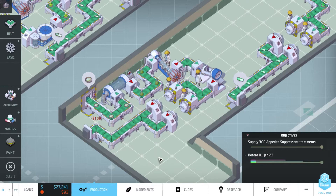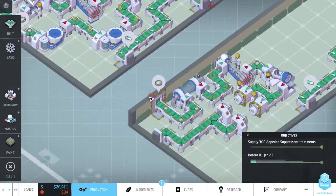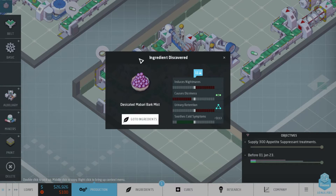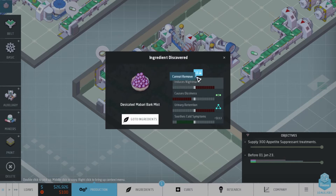Hope you guys like this sort of playthrough of this scenario here. Feel free to leave comments and do some feedback - I'll be sure to read all your comments and do something with them. New ingredient - almost forgot. We've got soothes cold symptoms, which was in high demand if I'm not mistaken. I guess we'll take a look at that in the next episode.